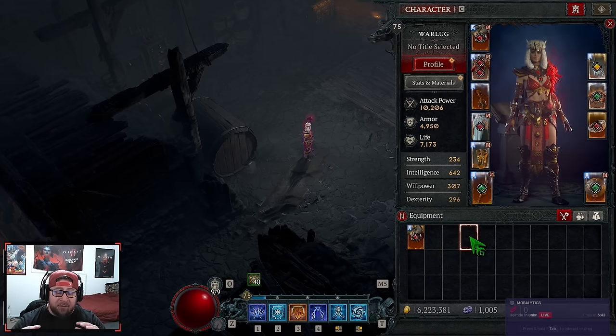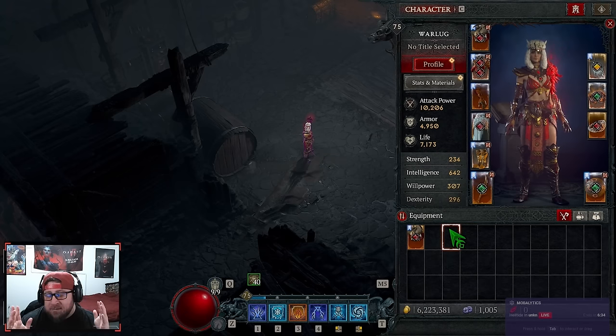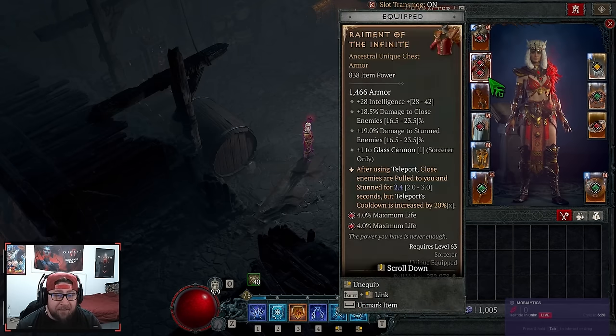This is the version you're going to use up to level 75, which is where I am now, before you really start to transition into the end game. I'm going to go over all the gear pieces, the skills, the paragon boards we have, and some alternatives to some of the uniques — because we got really lucky on some drops yesterday during our 12-hour stream.